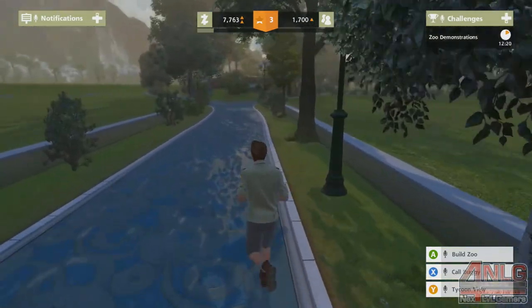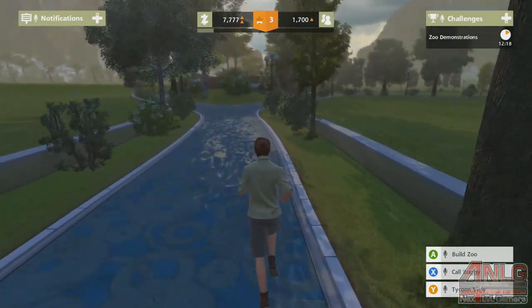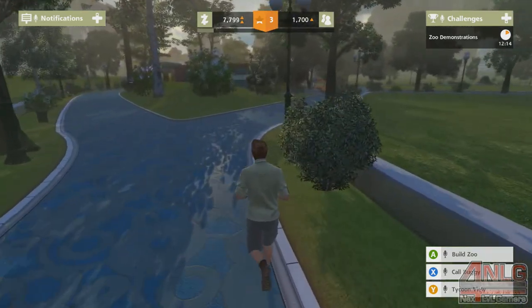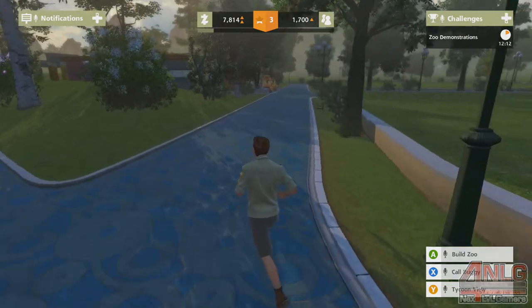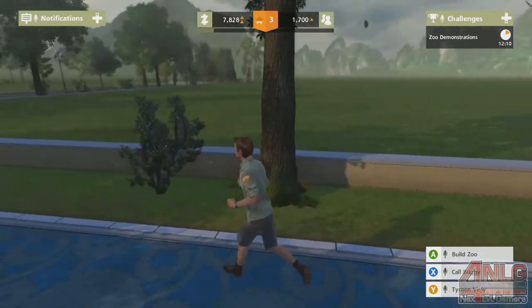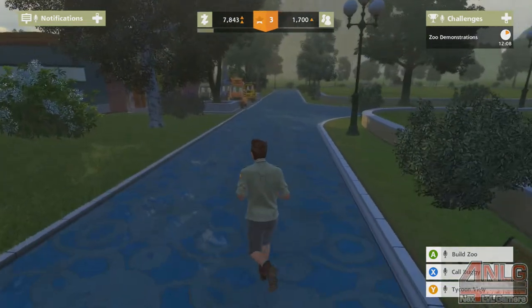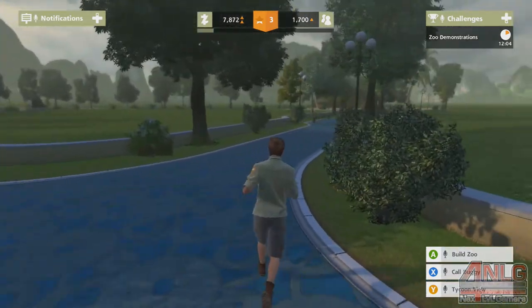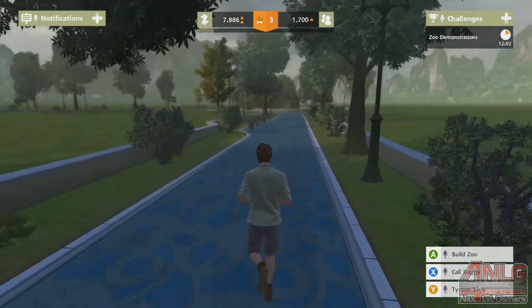Visitors are going up, money is going up — money is always good when it goes up. Our zoo is not very big right now, so we'll just jog around. Let's go see how our tigers are doing — we can put another tiger in this exhibit, that'll reach our max.